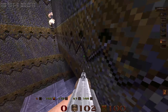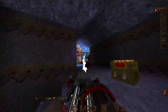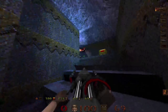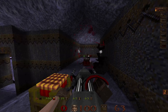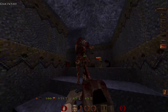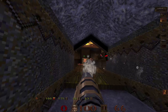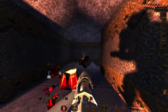First, I'm gonna kill this Shambler with the thunderbolt. That's the main lightning effect — monsters nearby are also electrocuted, not just the one you're targeting.